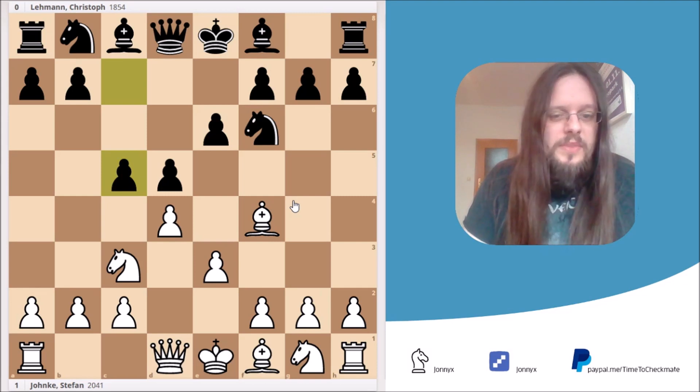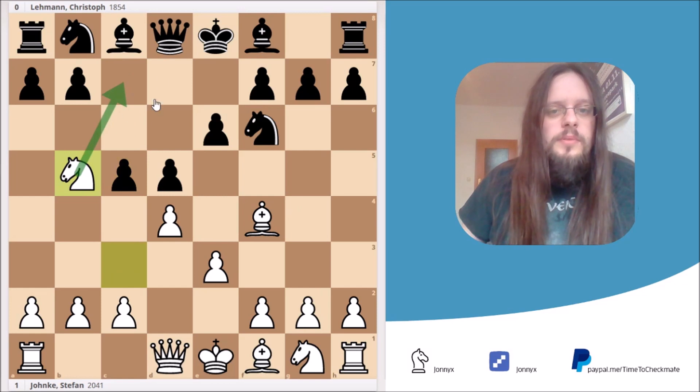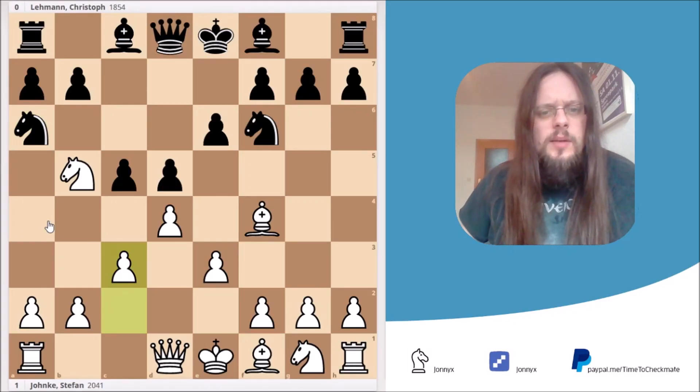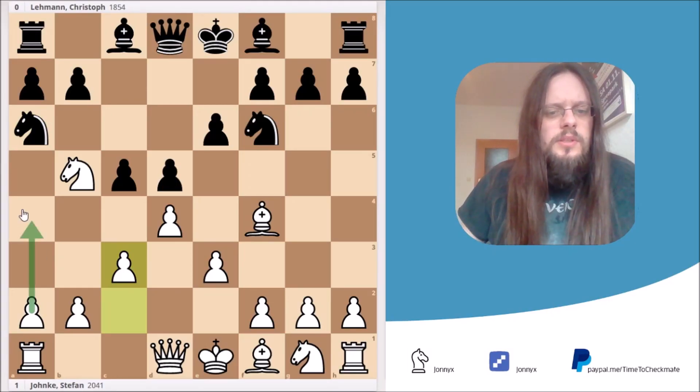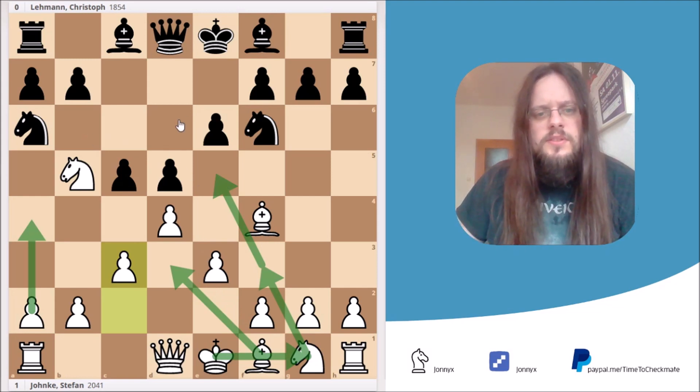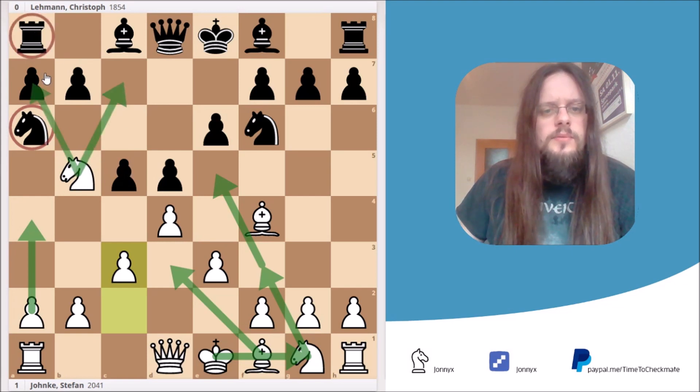The right move for White would have been knight to b5, threatening to jump into c7, giving check and winning the rook, so Black has to play knight to a6. And here after c3, White's next moves will be a4, Be3, Nf3, Ne5, and castling short. Black finds it pretty hard to develop all his pieces — he cannot move his knight because my knight will jump into c7, and if his rook ever moves, the a7 pawn would be loose. So it's a quite pleasant position for White.